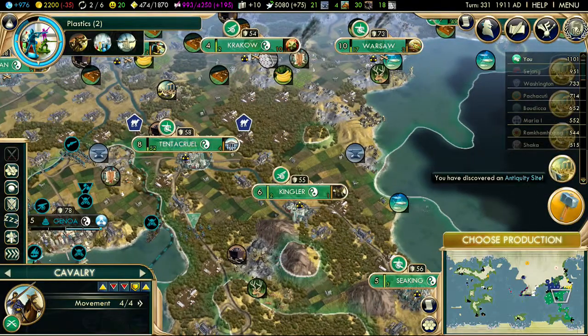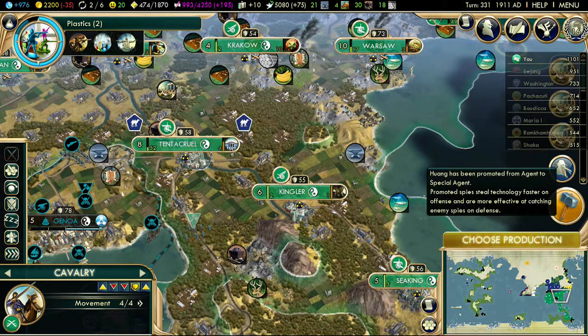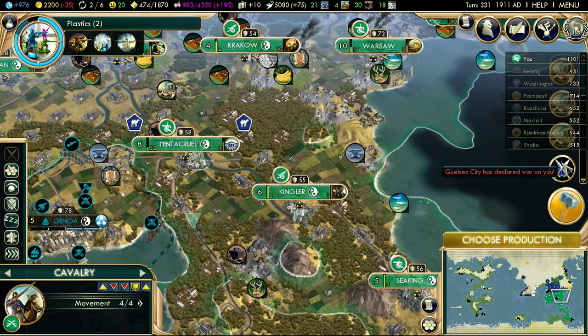We're going to have about 101 antiquity sites unfortunately, because we've got such a big empire, but never mind. Our agent got expanded — that's fine.